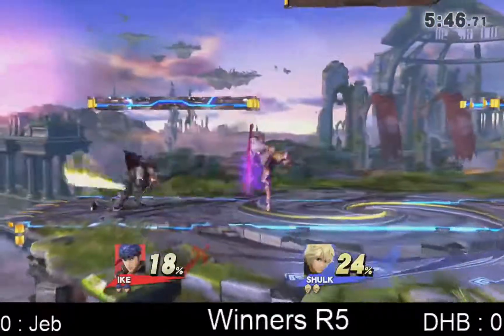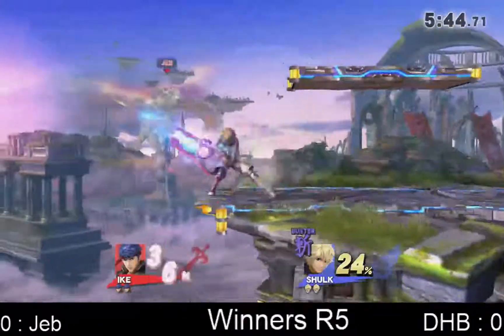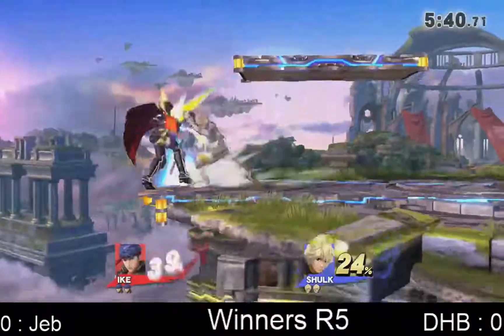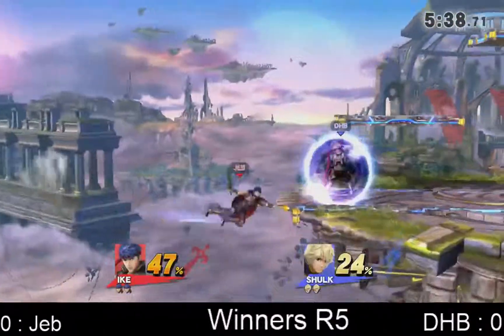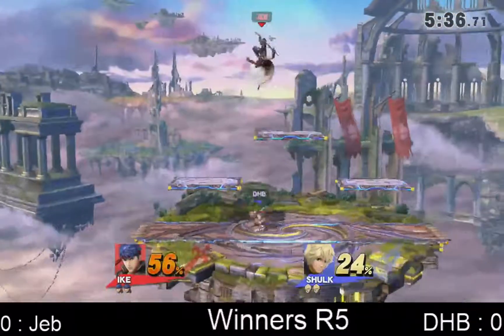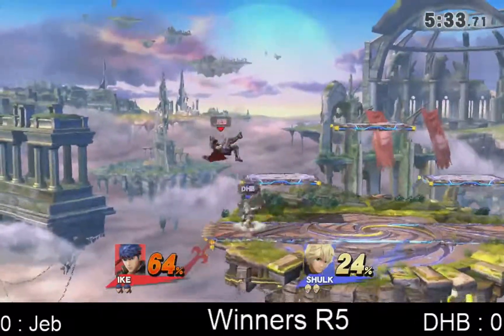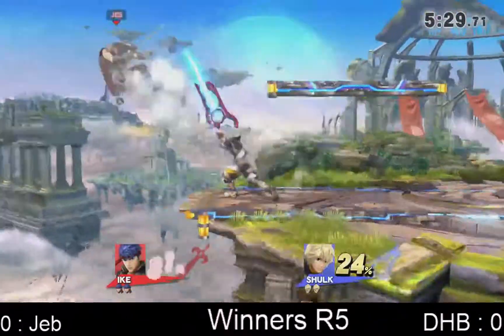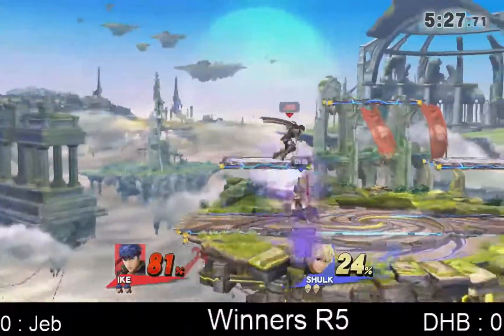DHB starting in Buster — I don't agree with this. The reason you don't want to start in Buster as Shulk is because Buster doesn't allow you to get any knockback for your combos, so nothing is safe on hit at zero. It's a different story at 20, but it seems to be working out very well for him. I'm already at 71%, unable to land.